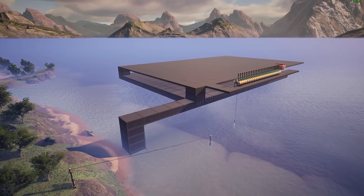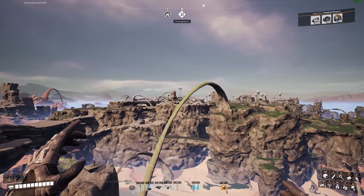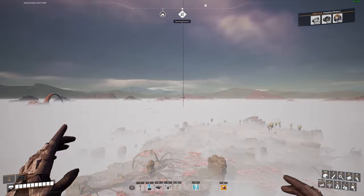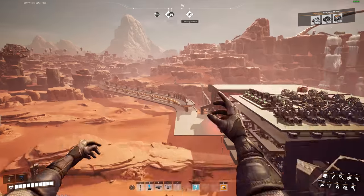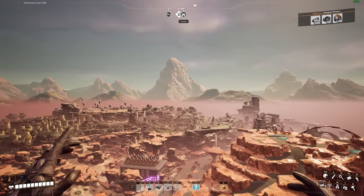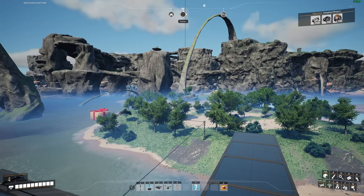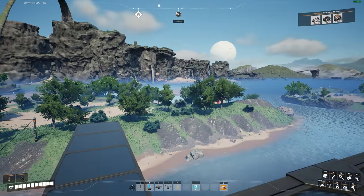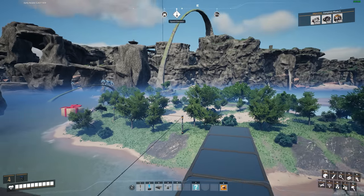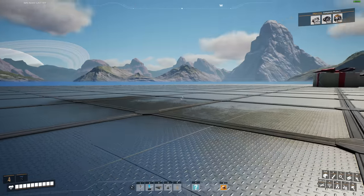I've put down a small foundation with a hyper tube so I can shoot myself over to the main base in the desert to grab some supplies, then shoot back to the coast. The next thing is working out the oil from this area - 1,800 total: two pure lines and two normal lines merged together, giving us 3,600 crude oil per minute.